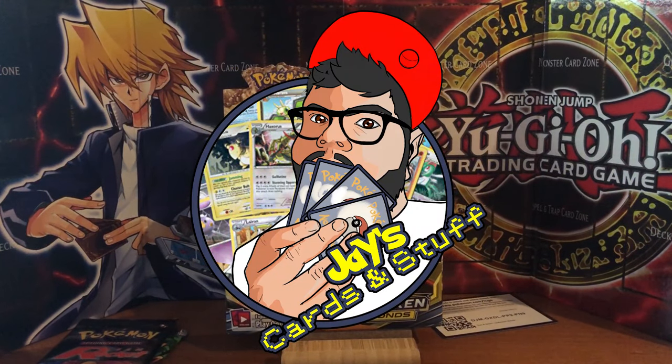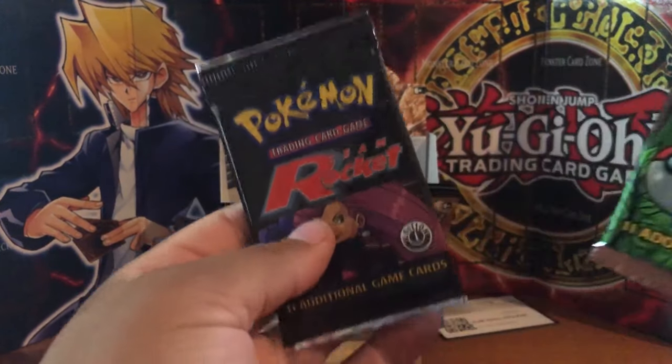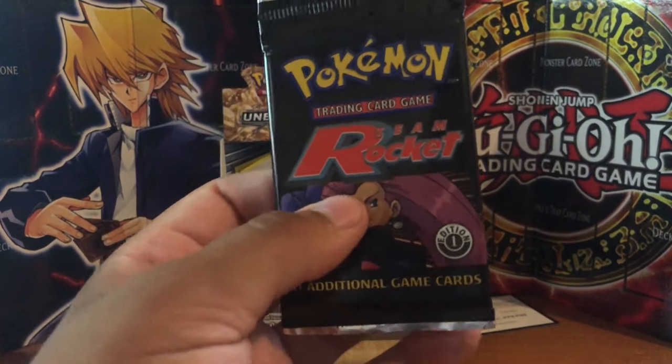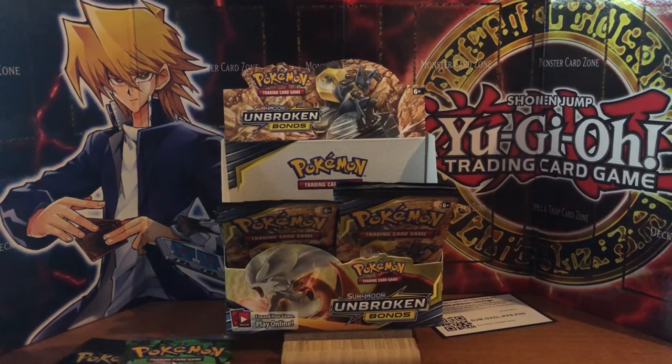Hello guys and welcome to the last day of the insane pack opening. Are you ready mate? This is the last time because we got two cards and we have pulled a holo every single Team Rocket pack - every single one. We still don't have a jungle holo, maybe it will come. We got Flareon on there so we'll do the same as last time.